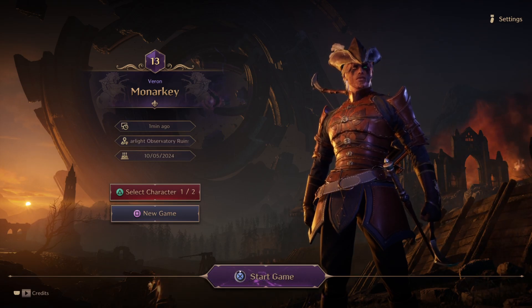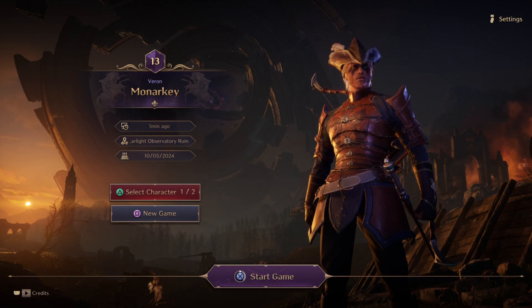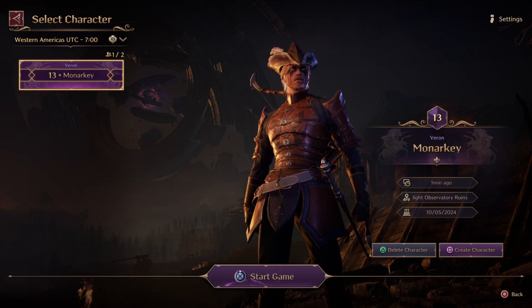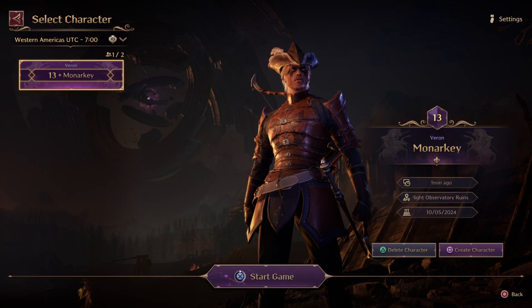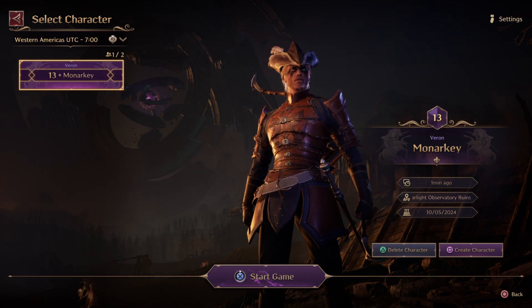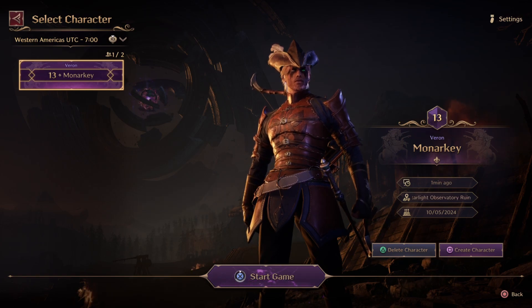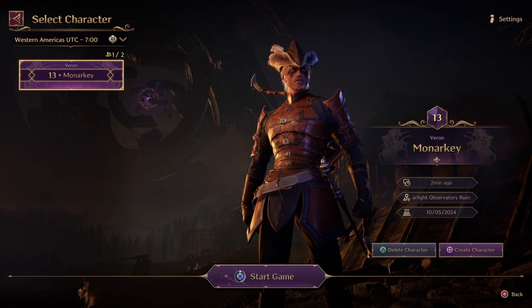I want to show you the process of customization. I'm going to select the character. You could either delete a character or create a new character if you already have one. Once you're at the beginning of the game, you're going to pretty much be restarting fresh.